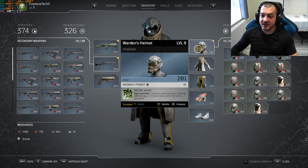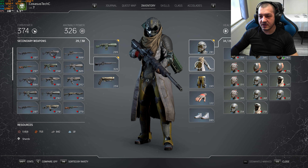The important thing here is to have critical damage on the sniper rifle. And then for our hat we just want either firepower or anomaly power — in my case I've got anomaly power.